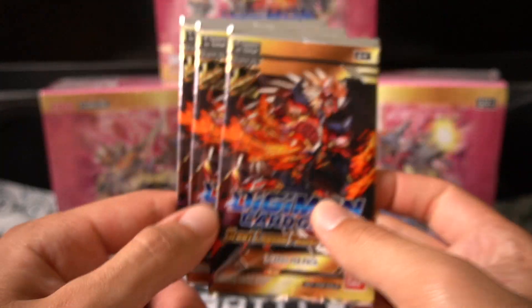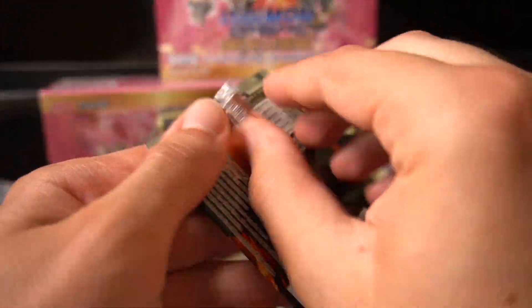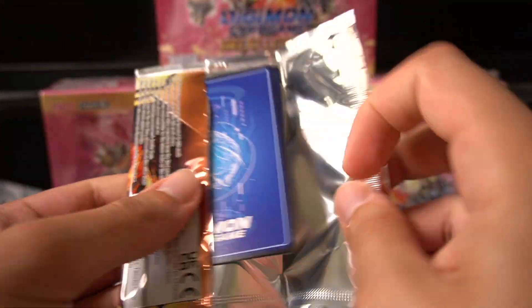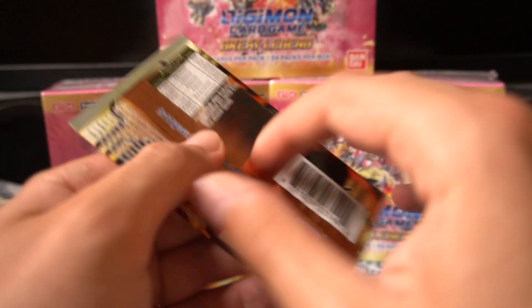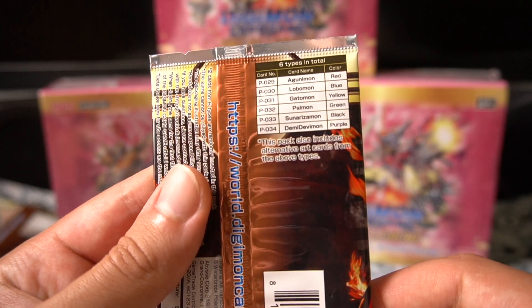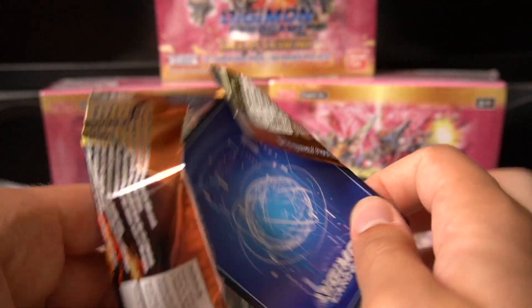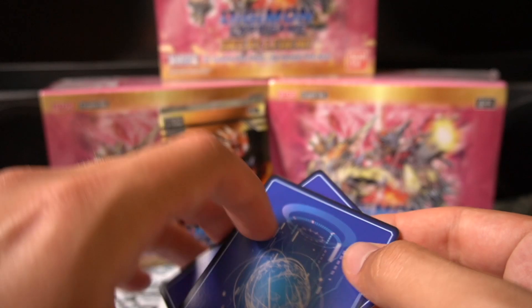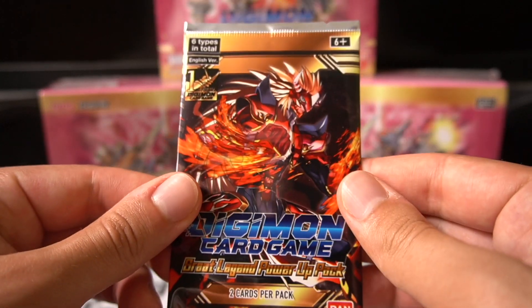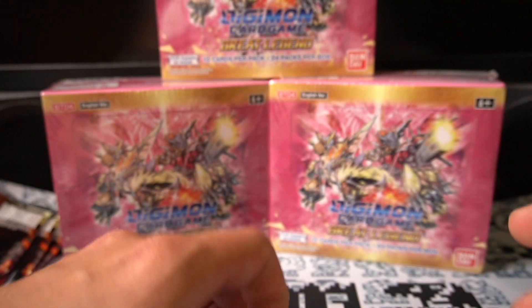So we're going to open these first — the Great Legend power-up packs. You get one for each box you buy. The card list includes Agunimon, Lobomon, Gatomon, Palmon, Sunarizamon, and Demidevimon. I think these are basically tournament promos from Japan, or some kind of special campaign promos.